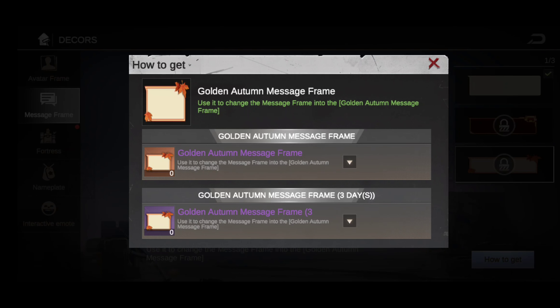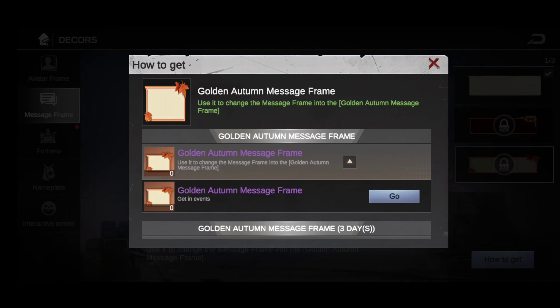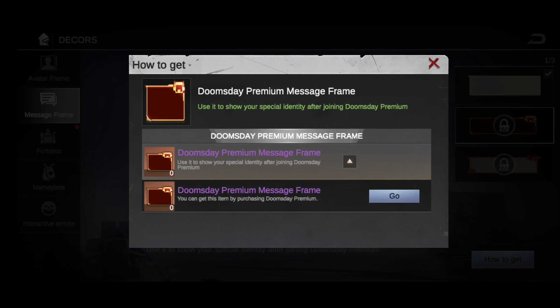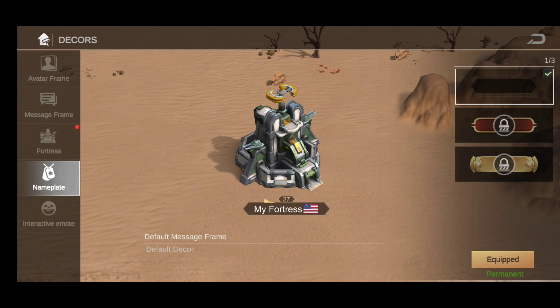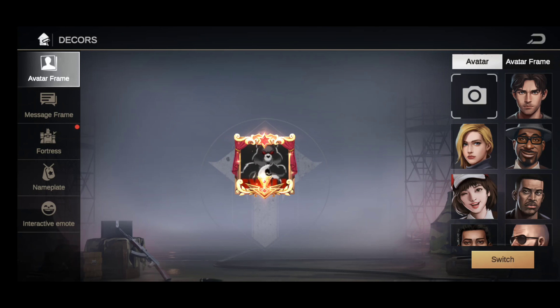There's also a golden autumn message frame you can change to — it's coming soon. To get the premium, tap 'how to get' and it takes you right to it. I usually alternate the doomsday premium between my two accounts — 15 days on one, then I'll get it again. The fortress nameplates look a little different too, and the frames are still obtainable through events.